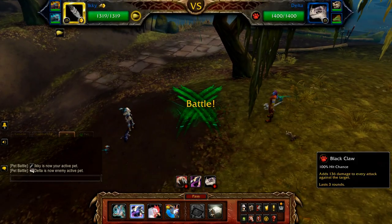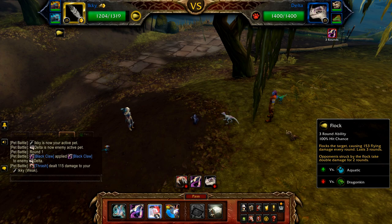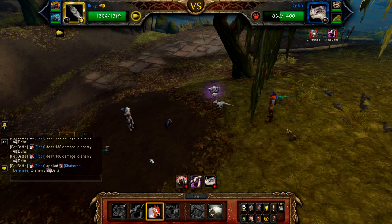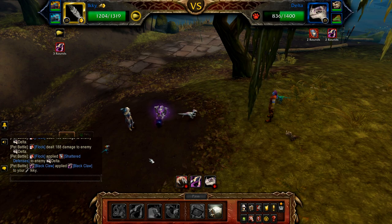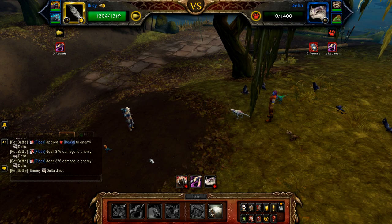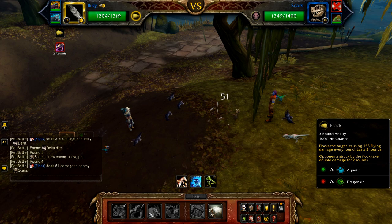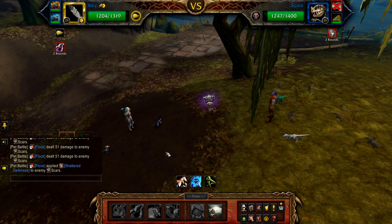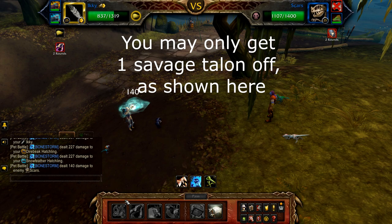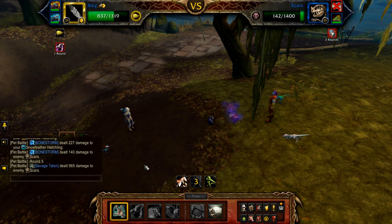Start with Icky — cast Black Claw, followed by Flock, followed by Flock, followed by Flock. The second round of Flock should finish off Delta. Scars enters and is hit by the final round of Flock. Once Flock has finished, cast Savage Talon two times to take advantage of the Shattered Defenses debuff. If still alive after the two Savage Talons, cast Flock.